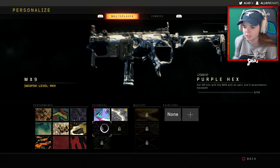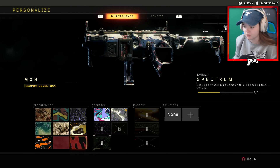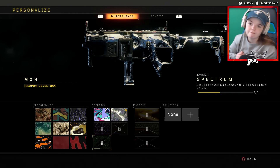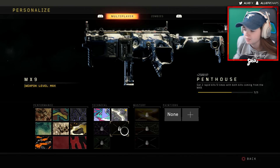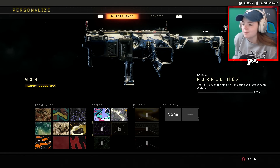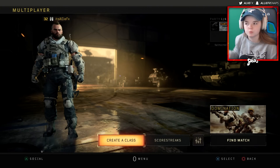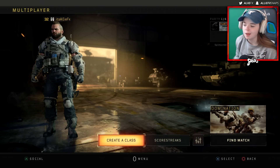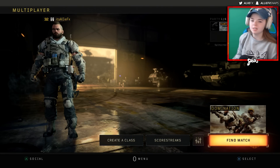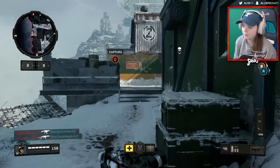So we're working on the 50 kills with an optic and 5 attachments, and then rapid kills and bloodthirsty just like usual. We have 2 out of 5 bloodthirsties, which is dope, and then we're at 3 out of 5 of the rapid kills. This weapon is my favorite SMG so far — I've used 3 of them. Let's just hop right into a game of domination and see how it goes. We have attachments, so I should be able to play a little bit better.